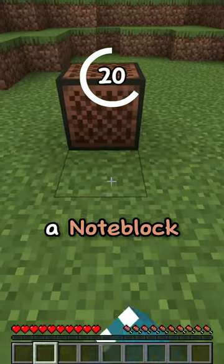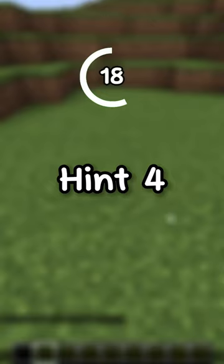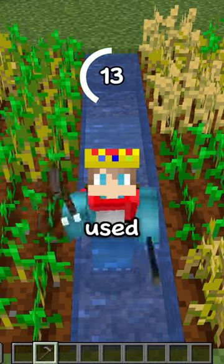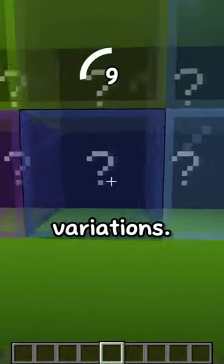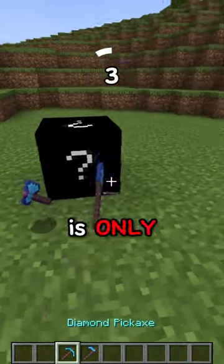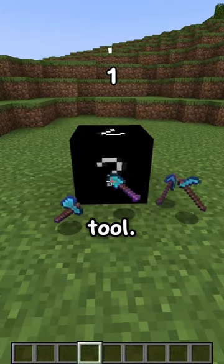Hint number 3: placing this block underneath a note block makes a bass sound. Hint number 4: this block can be used as a decoration block, but it's more commonly used for building big farms. Hint number 5: this block has 10 different variations. Hint number 6: this block is mined instantly. Final hint: this block is only obtainable with a specially enchanted tool.